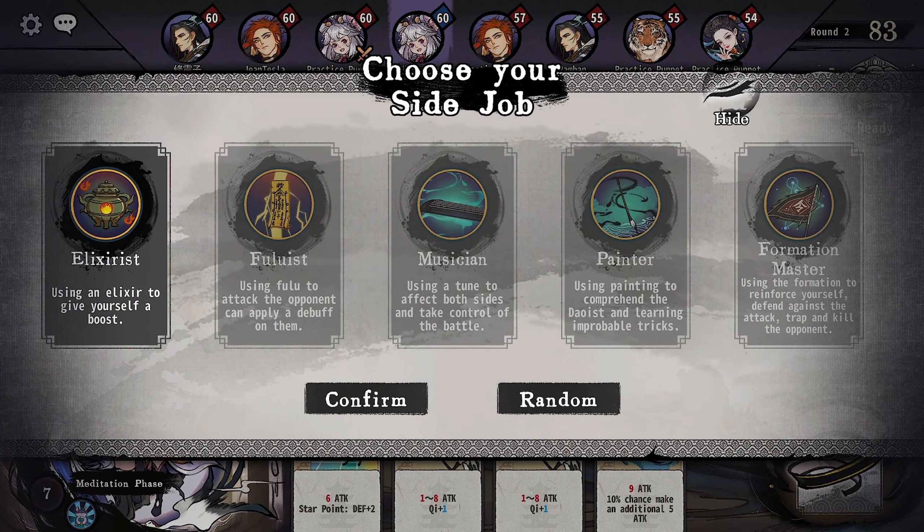Let's take the luckiest deck-building event around and pair it with the luckiest sect around — I'm gonna go with the Painter. We're just gonna exchange three cards, one two three, one two three. Just gonna eat these to get the cultivation so we can try to go first. Going first in a game of luck is obviously going to be incredibly beneficial. Look at this guy — Rombon lost to a practice puppet, brother what are you doing.